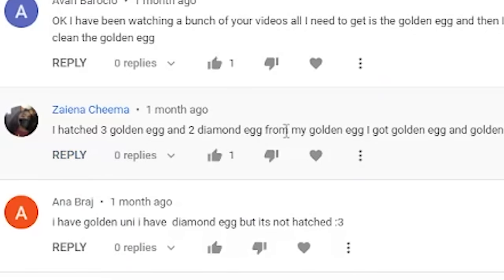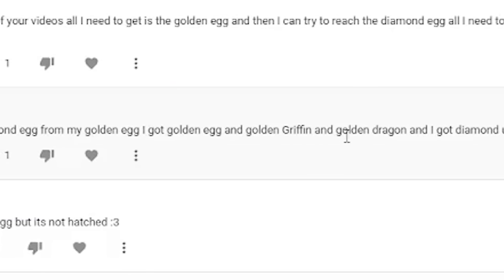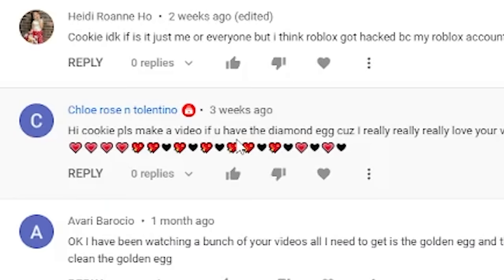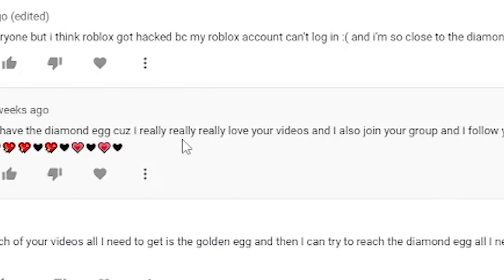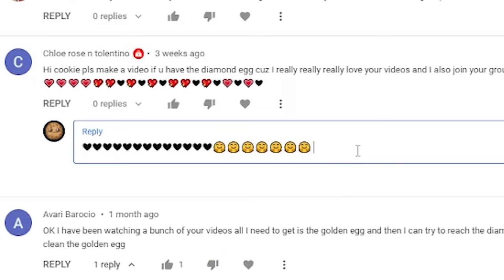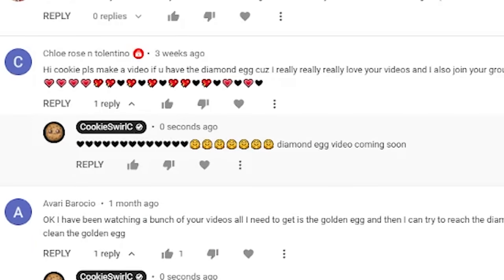So what did you guys get? Someone said they hatched three golden eggs and two diamond eggs - for their golden egg they got the golden griffin, and they got a diamond unicorn and a diamond dragon. Someone else said: Hi Cookie, please make a video if you have the diamond egg because I really really love your videos. I also joined your group, I follow you and I subscribe to you!